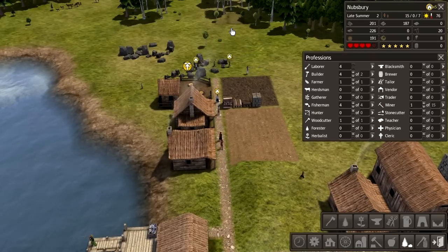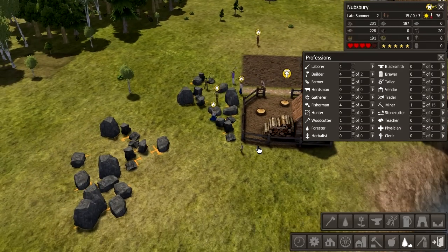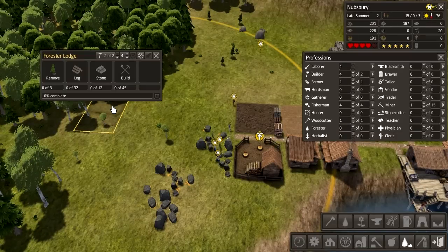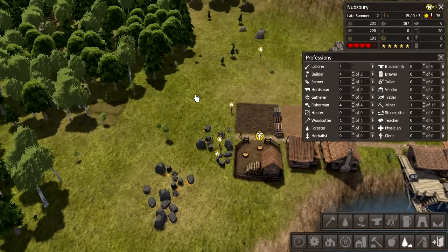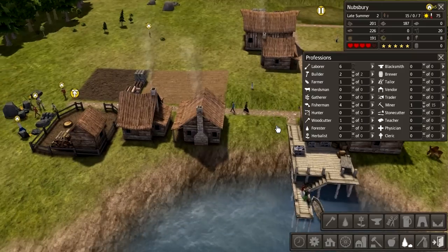Production limit reached, okay. I've gone to firewood. So we want all this iron mined, that is for sure. We need this built as well. We have four builders — I'll take two off.